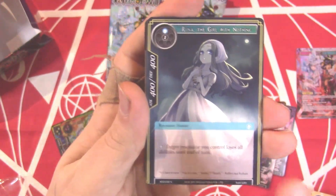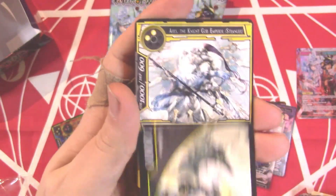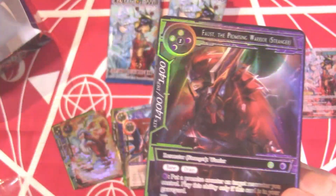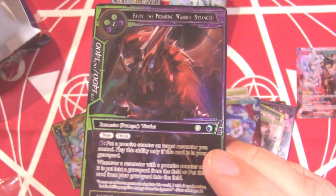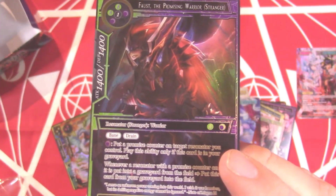Otoraki's Memoria, Crime and Punishment, Angels' Reconnaissance, another Spirit of Passion. And then — we got another Aries, that's nice! Hello, you're a super rare full art — Faust the Promising Warrior! Four cost 14/5, or five cost 14/14 with Bane and Drain. Put a promise counter on target resonator you control. You can only use this if it's in your graveyard, and if a resonator with a promise counter is put into the graveyard from the field, put this card from your graveyard into the field.